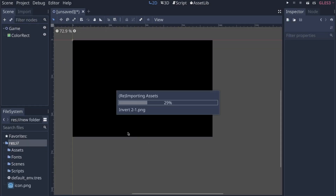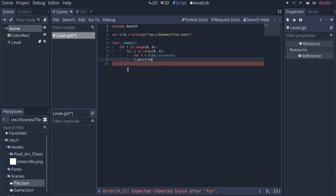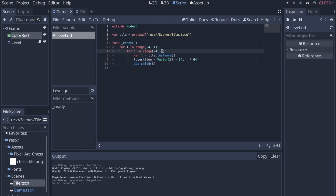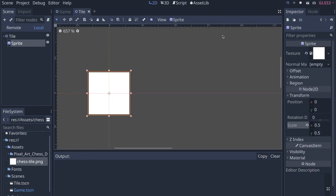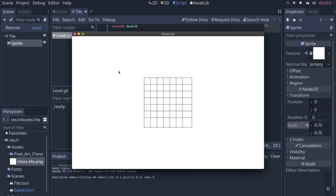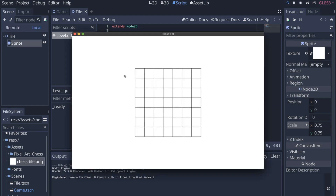I wish I hadn't done that because I actually lost 15 to 20 minutes — the color rectangle was messing up the collision somehow for my tiles. I had added a collision shape to the individual tiles on the grid to detect when I was clicking them, to check if it was a valid position for the knight to move to. I still don't know what the problem was, but I ended up removing the color rectangle and just changing the project background color to white, and that fixed everything.